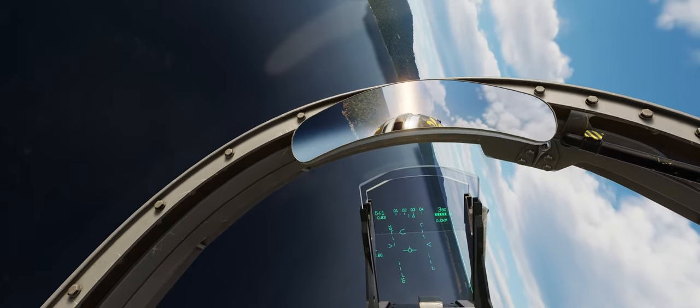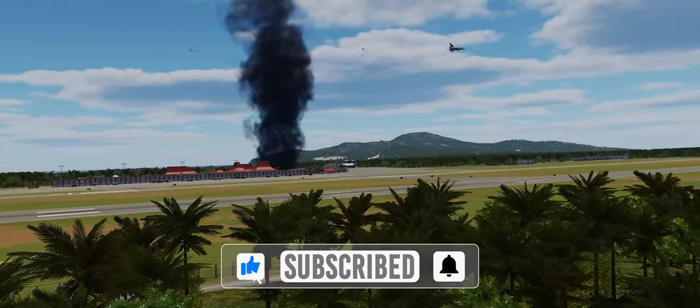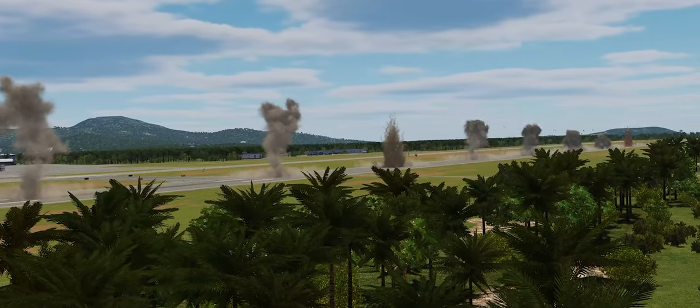Always remember to put out your countermeasures in case there are any enemy air defenses. Thank you all for joining me on this journey on how to use the BAP-100 anti-runway bomb in the Mirage 2000. I hope you all enjoyed it. Make sure you join the Discord and download the mission if you want to try this out yourself. See you on the next video.